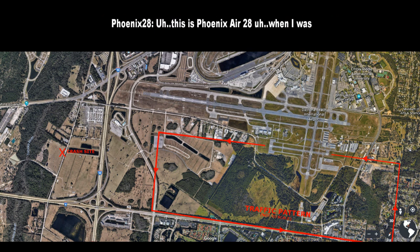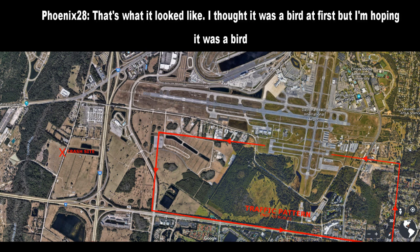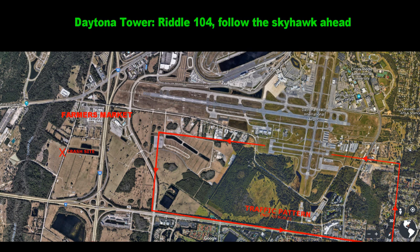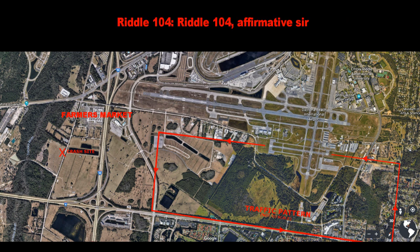This is Phoenix Center, 2-8. When I was coming in on downwind, I saw something fall — north, or sorry, west of the Farmer's Market. You said fall? That's what it looked like. I thought it was a bird at first. I'm hoping it's a bird. Riddle 104, follow the Skyhawk ahead, turn crosswind, sir. Riddle 104, can you let us know if you see anything around the Flea Market area? Riddle 104, turn crosswind, sir.